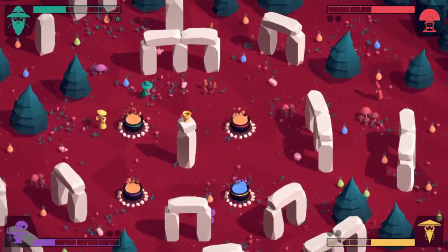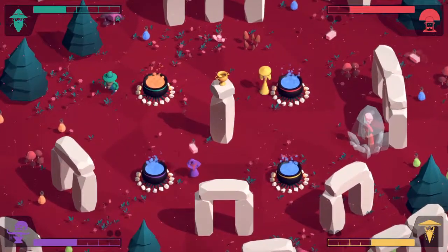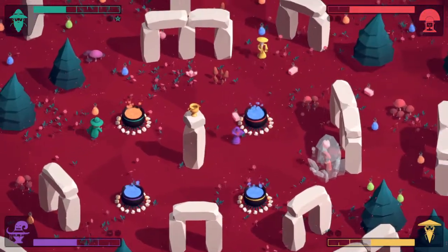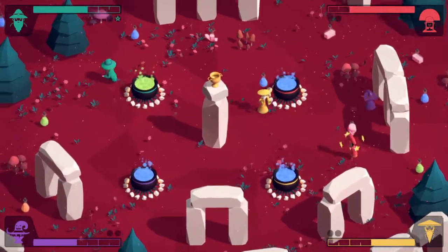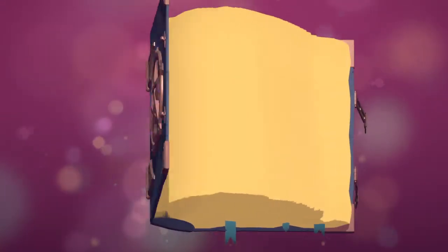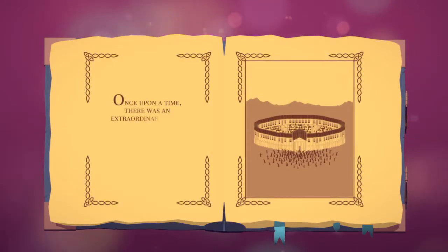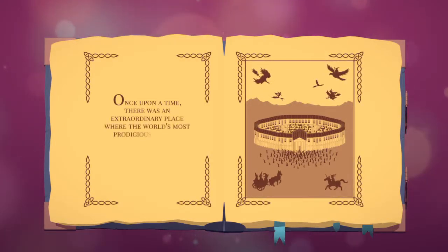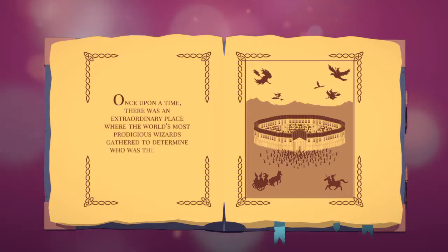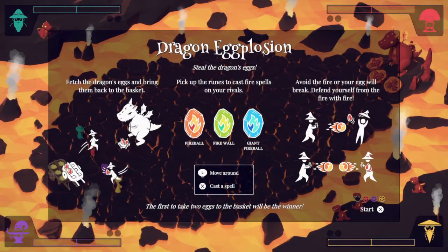Another mini game has you stacking blocks onto platforms. If you get all three blocks on the platform of your own colour you win double points essentially, but if not you'll score points per box you manage to get in. You can also zap a spell to blast someone else's block off the side, and you can work together in pairs against other people. It can end up being quite a long mini game because no one can agree on what the stack of boxes should be and you have to be quite sneaky.